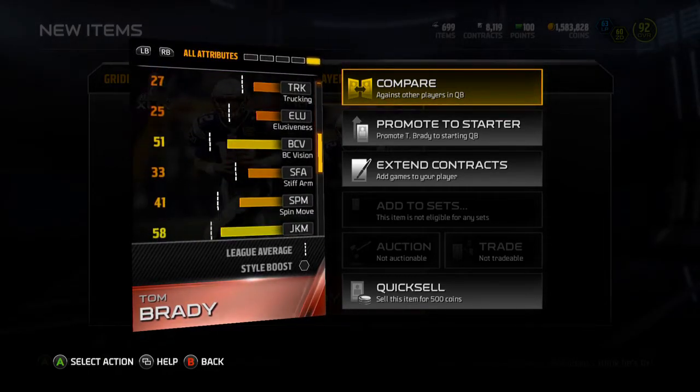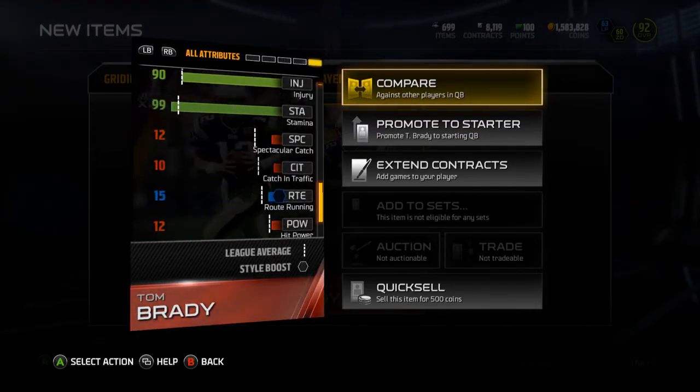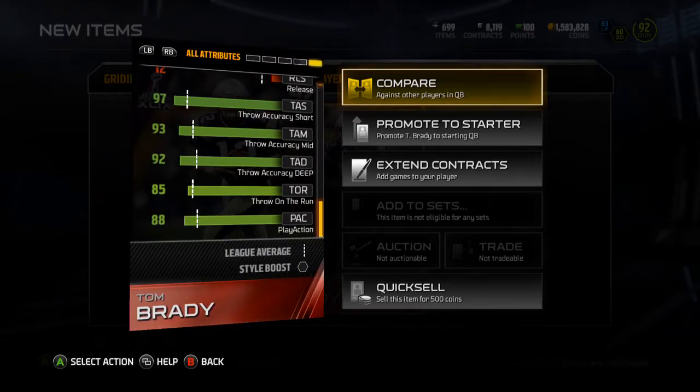I don't know — are there any other important stats for quarterbacks to look for in here? The throw on the run is 85, so that's not terrible. I think that's all the important stuff for quarterbacks.